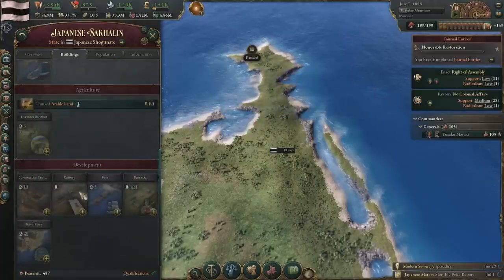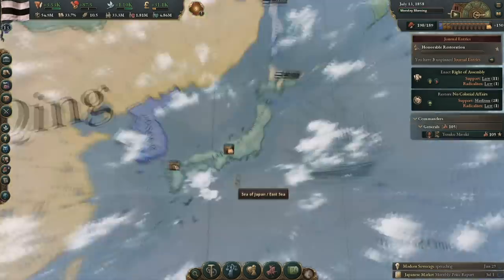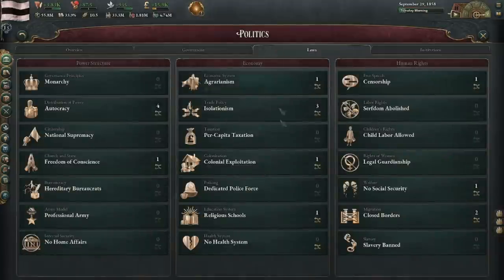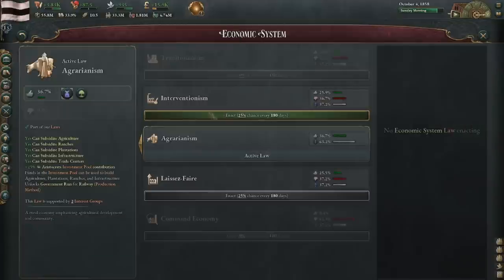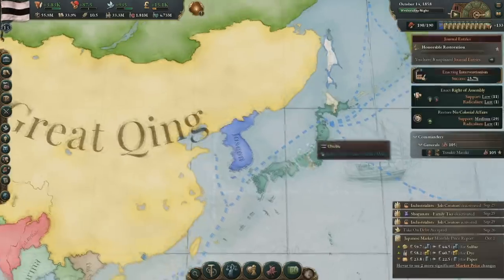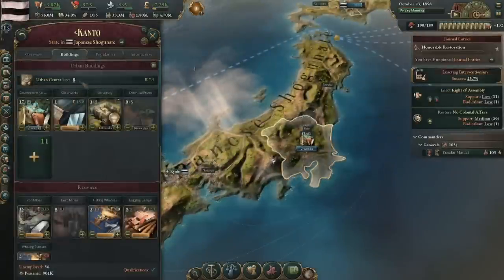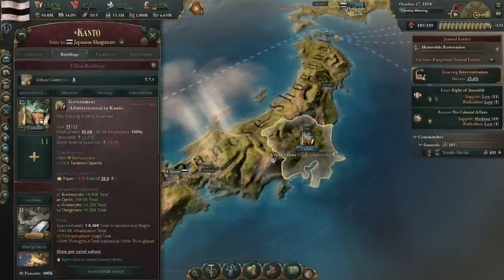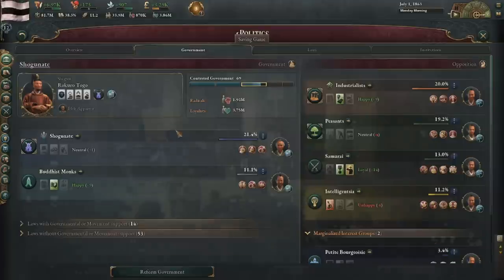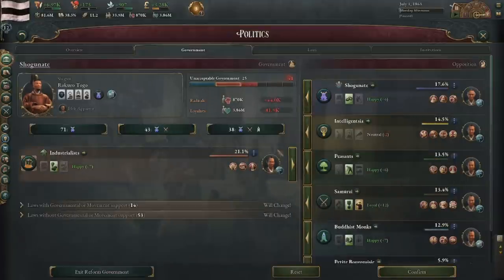The economic base I had built up gave me much better interest groups. Although the shogunate was still powerful, the industrialists were quickly gaining — up to 20% clout by 1860 — and I was able to get interventionism. As Japan, no one will realistically come after you since most great powers are too passive to attack you. Eventually, the shogunate stopped being powerful, so I took them out of government and replaced them with the industrialists. Although my legitimacy is low, I have all the laws that I want now. This was so that I could start progressing the honorable restoration.